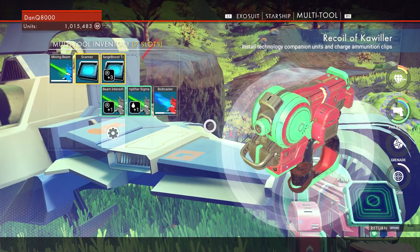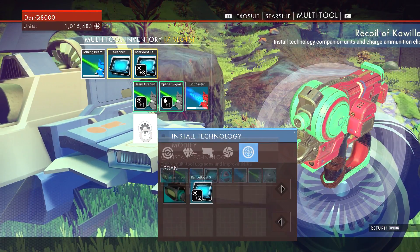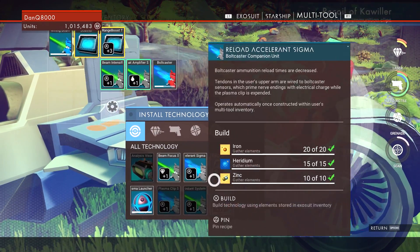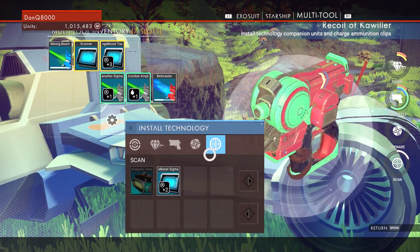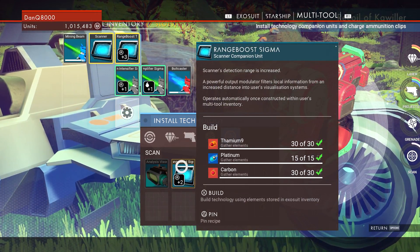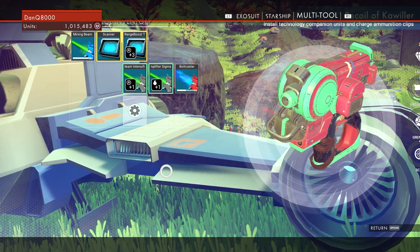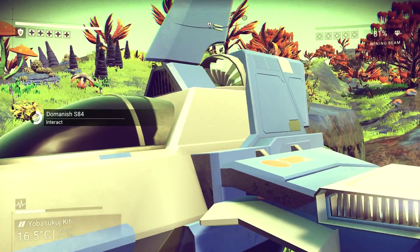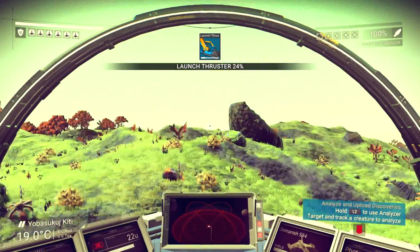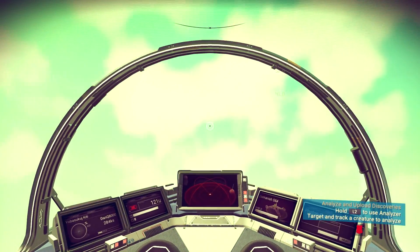That's the blueprint menu. Oh — range boost Sigma, I can build that. The scanner's range. But I actually need the analysis visor, and I need iron for that. But I want to go. I want to leave. It's time to transform. But those dingleberries are going to waste my boost — that's essentially what these guys are doing. They're wasting boost. As soon as I get out to the ship, it's probably going to be like 'OW! Hostiles incoming!'